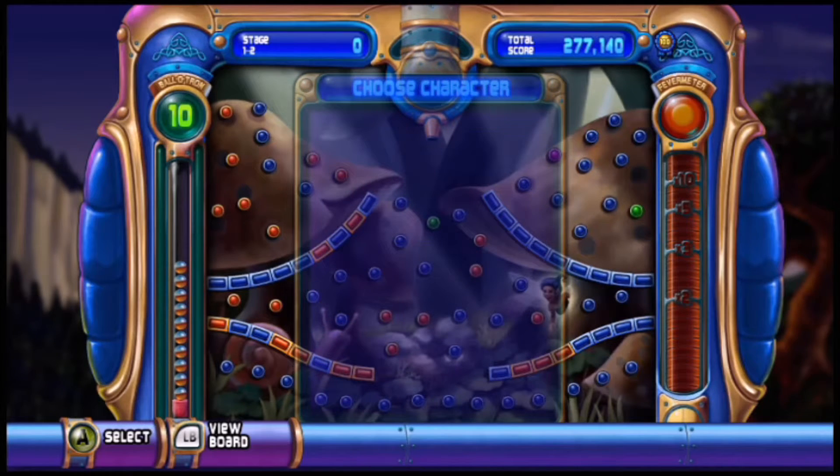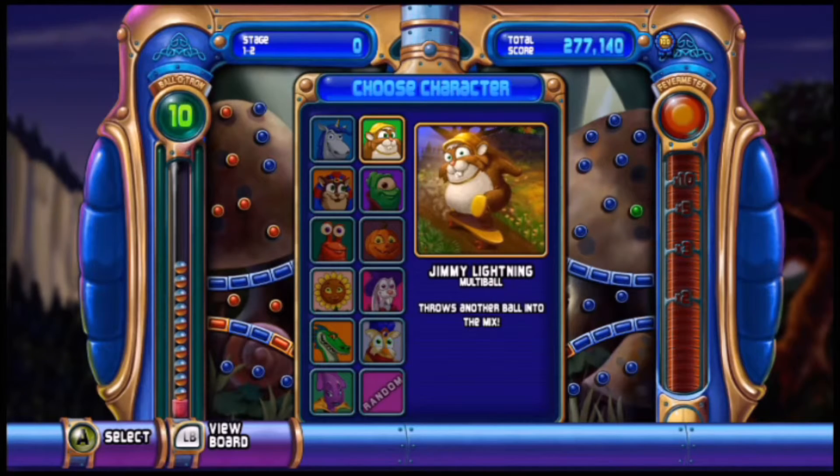One more thing - you can hold the left bumper to make the character display disappear, which is useful if you want to see what kind of level you're up against next. Almost forgot about that. I think that's everything - that is your beginner's guide to Peggle.